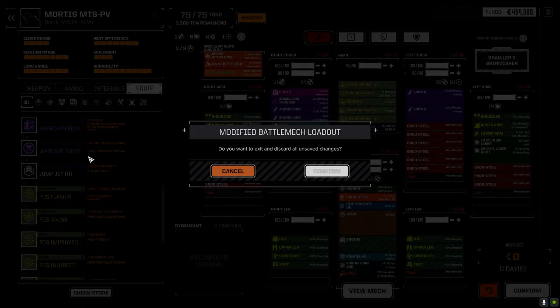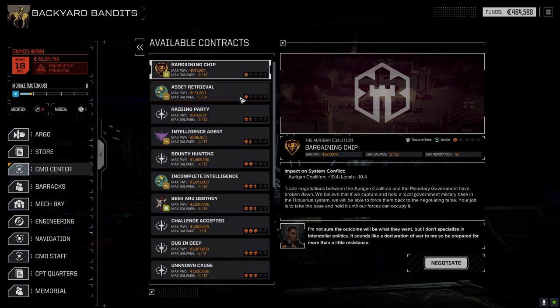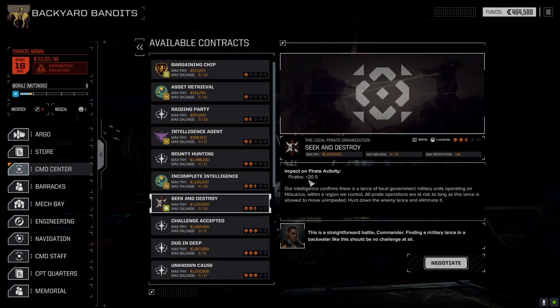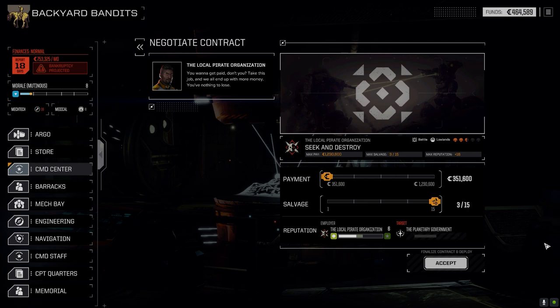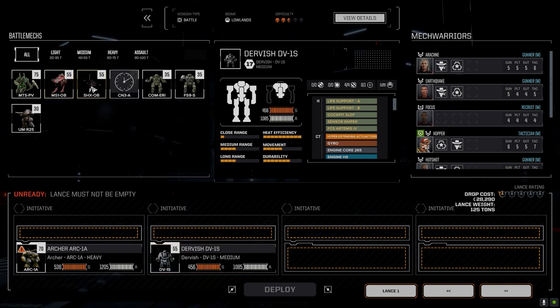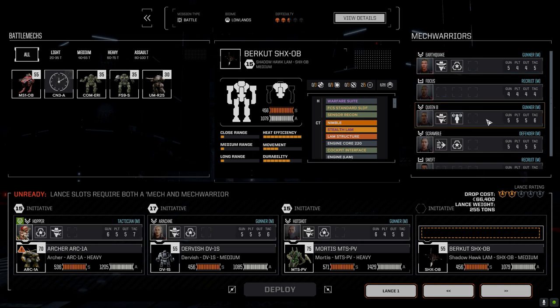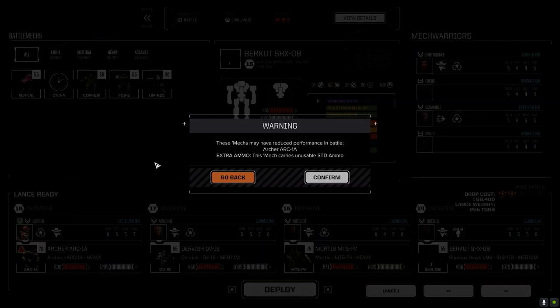It's obviously not complete by any means — we'll have to work on it as we get more stuff. We're going to take that into a battle today. We passed the end of the month and we've got some new missions. There's a seek and destroy mission from the pirates — a battle in the lowlands against a government military unit operating in pirate territory. I'm going to max out our pirate rep, so let's take Scramble out of the lineup: Archers coming in, Dervish, Hopper, Arachne, Hot Shot and Queen B — let's do this.